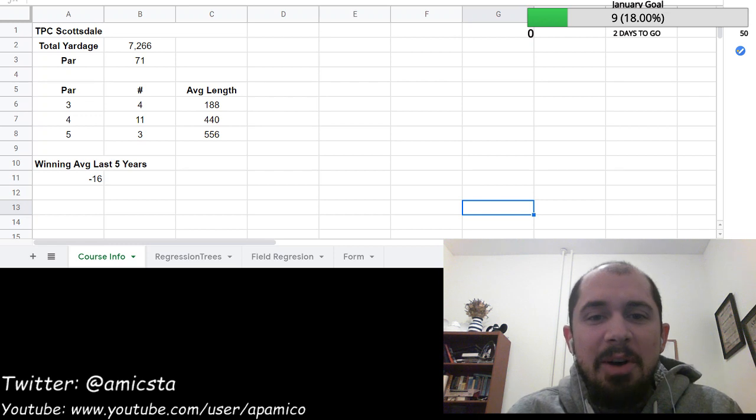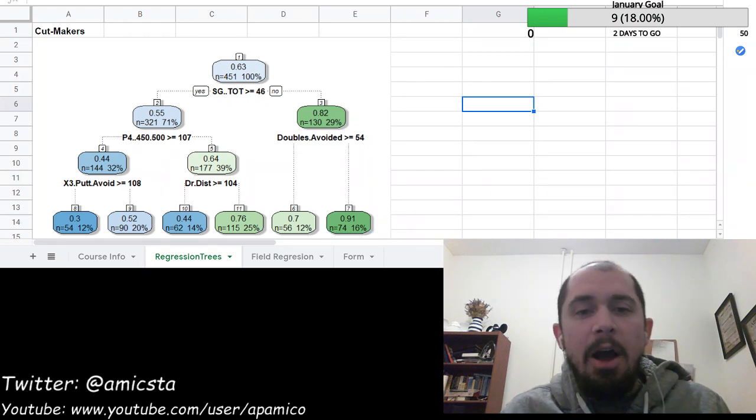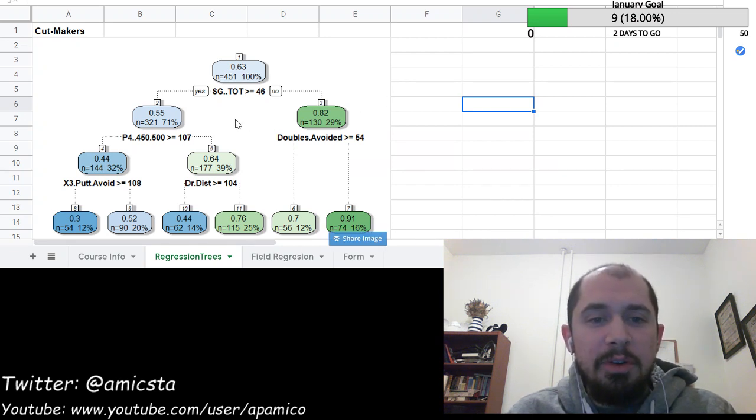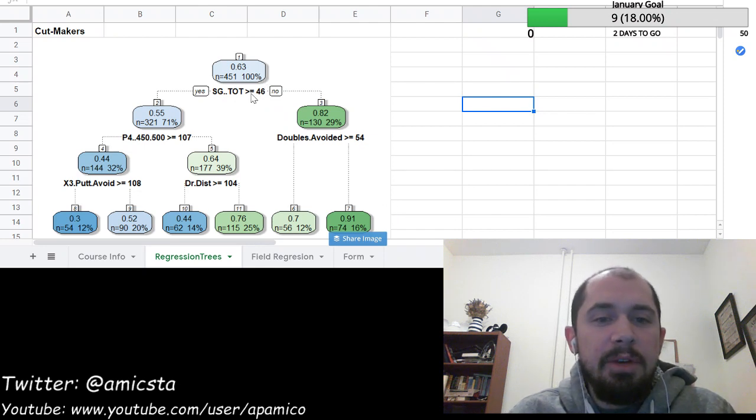I always love a good bomber, so I don't want to say don't play the bombers, but a couple of other stats are going to stand out beyond driving distance. We talk about guys who are going to be in good shape to make cuts — you're going to see a lot of the same stats pop up in the regression trees. If we're top 45 in total strokes gained and top 53 in double bogey avoidance, 91 percent of those guys have made the cut — on a sample of 74 golfers. That's a really profitable split.